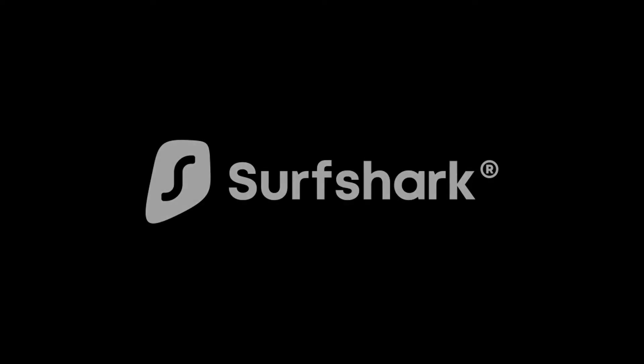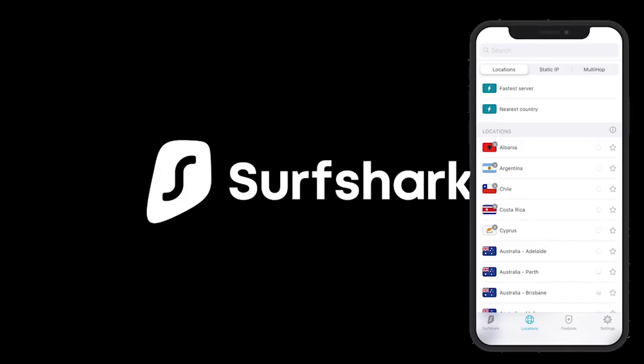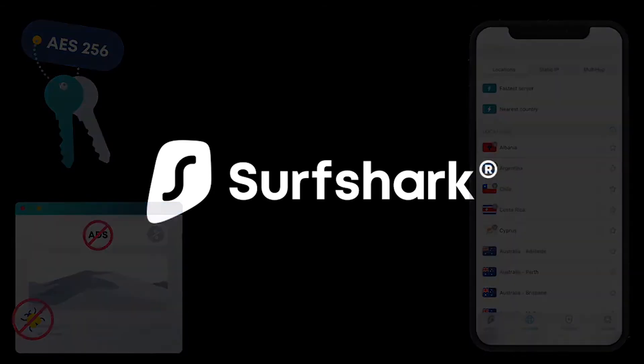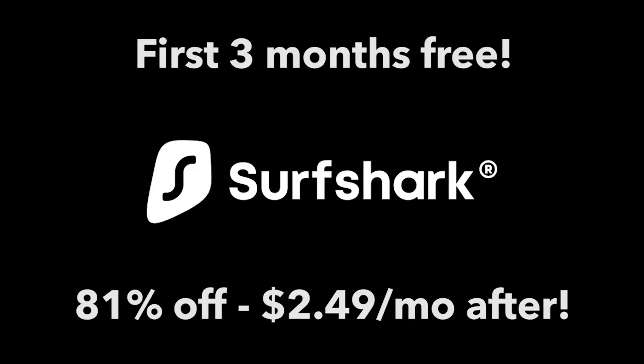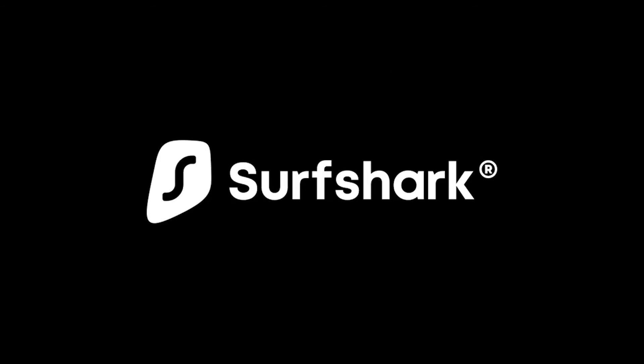I'd like to talk about today's sponsor, Surfshark VPN. Surfshark VPN protects your privacy and security online, and unblocks geo-restricted content like certain Netflix libraries. It features ultra-fast servers — 3,200+ servers in 65 countries — industry-leading encryption, an app blocker, and many others. It works on an unlimited number of devices, from Android and iOS to Windows, macOS and Linux, and Chrome and Firefox extensions. You can get Surfshark VPN today with the first 3 months free, then 81% off for just $2.49 per month. Thanks to Surfshark for sponsoring this video.